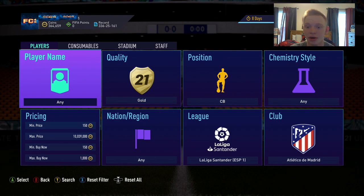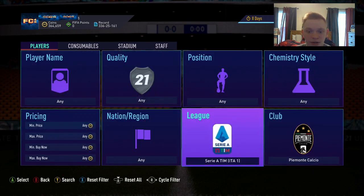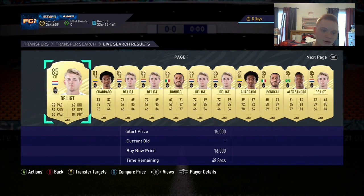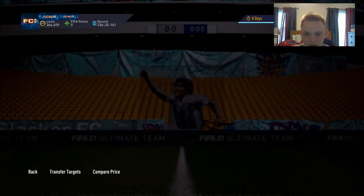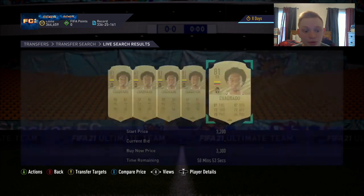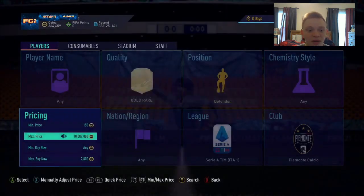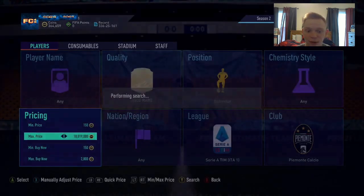Into our third and final filter — another one I absolutely love. We're going to be in the Italian league looking at Piemonte Calcio or Juventus gold rare defenders. In this filter you have Cuadrado, De Ligt, Alex Sandro, Bonucci, and Chiellini — five cards again. Cuadrado has dropped a decent amount in price but still holds relatively well, selling around 3,200. You lose 160 on tax so snipe around 2,800. The cool thing is you can hit home runs picking up De Ligt or Alex Sandro, but Cuadrado gives you the consistent snipes.